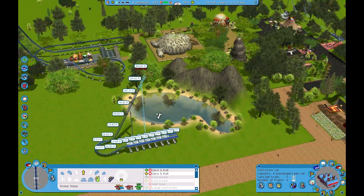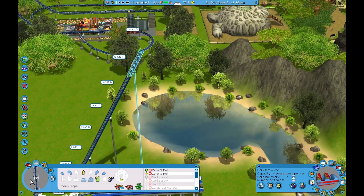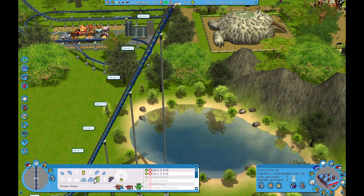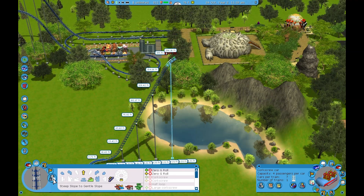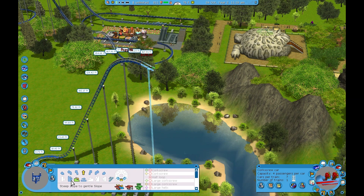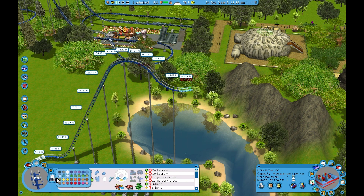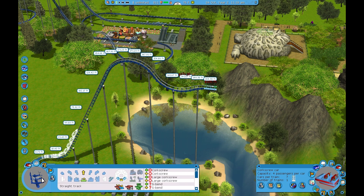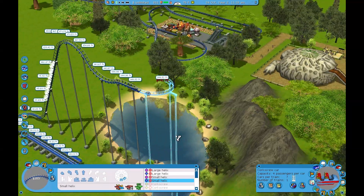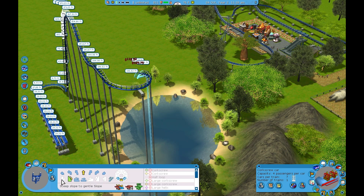There we go. What's our tallest coaster so far? I think we're good. I just want to — let's get up to here. That's too tall. That's fine. I know there's cheats to make it not do that, but I don't care. Let's get up here to the top. Let's do a little bit of a drop like this. And then turn around like this. A small helix down. To a steep drop down.